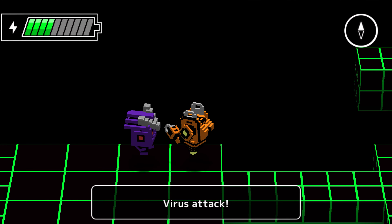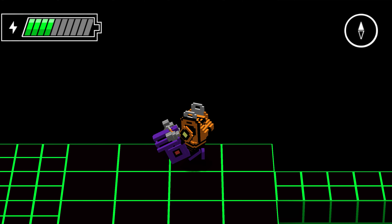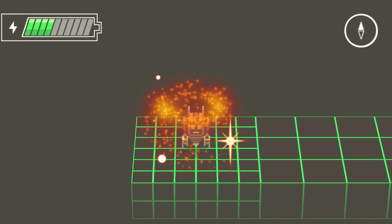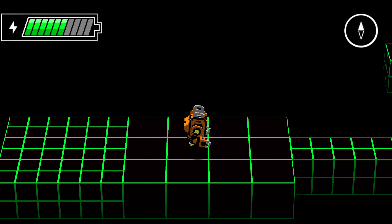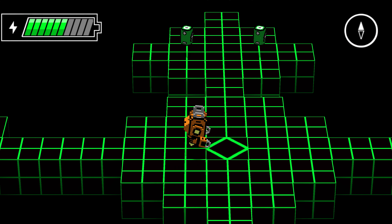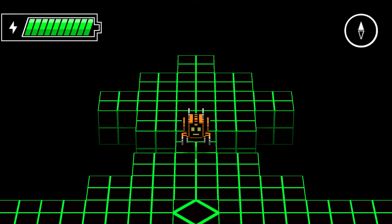Aha — oh there we go. Virus attack! Why does the virus attack first? Not fair. Netbit attack! I think you go down in four hits. I'm not sure if I have any sort of way to upgrade. It's very easy to play — you basically just press the directional buttons and you're good to go.